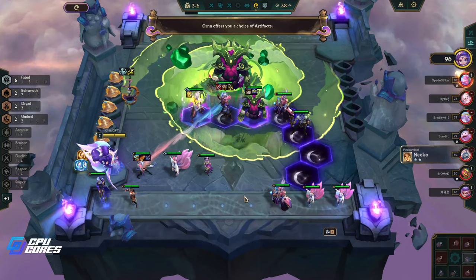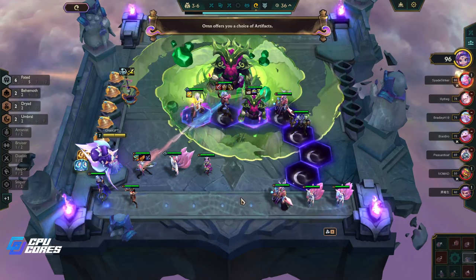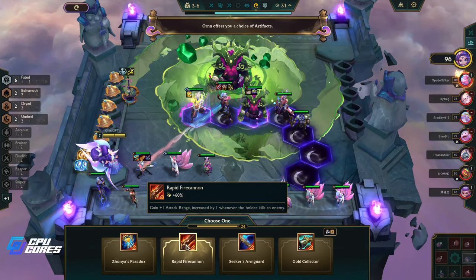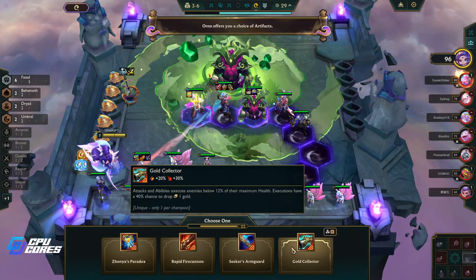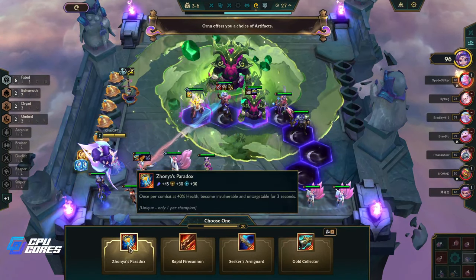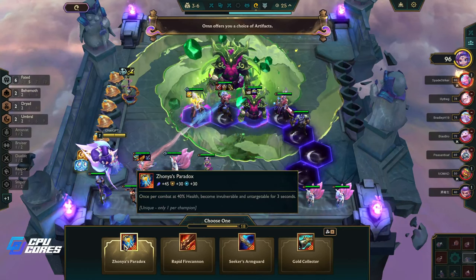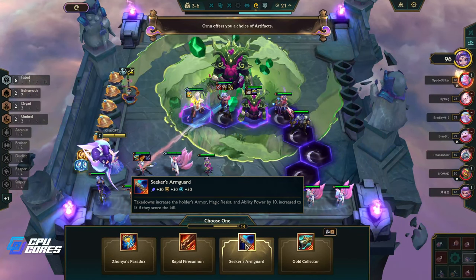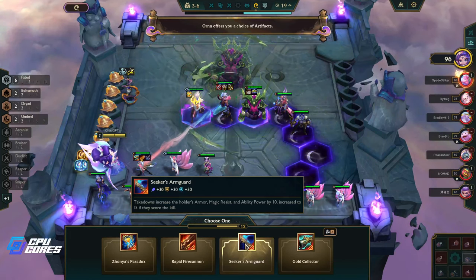Ooh, Choice of Artifacts — yes please! Rapid Fire Cannon — that's really nice. Another Gold Collector — Azonyas. Takedowns increase armor, magic resist, and ability power — hmm, I'm tempted to take the Gold Collector.